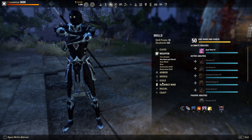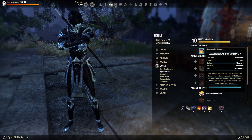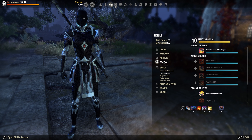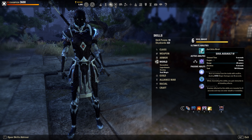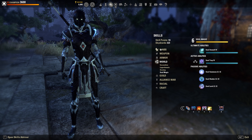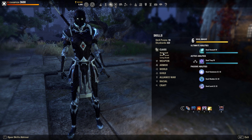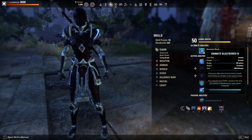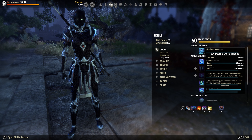If you're solo, maybe go for Dawnbreak — it can also get a pretty high tooltip. You can try Soul Assault; fully buffed it can hit a 120k tooltip, which is a lot. You can also try using Elemental Blast Bones — it's more of a combo thing, and if you time it correctly your enemy gets hit by four Blast Bones into a stun, which can be quite deadly, but the cost of 300 ultimate is pretty high.